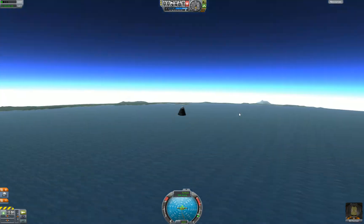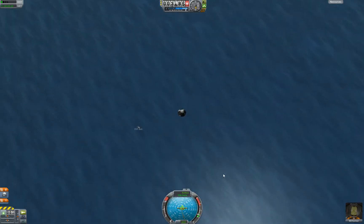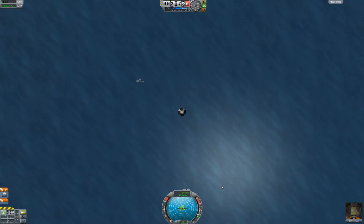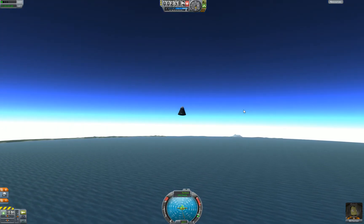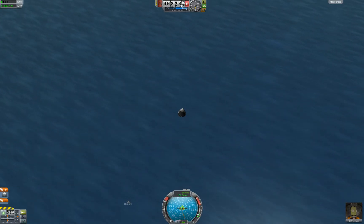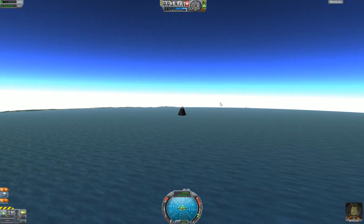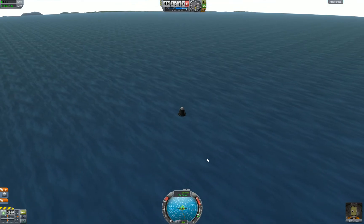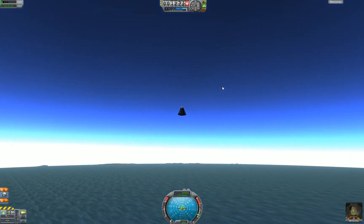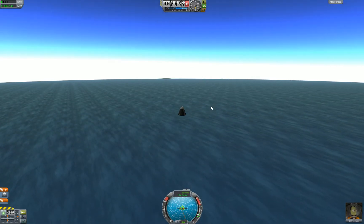I'm just going to let it fall for a while because I don't want to wait for it to float gently to the ocean. I'll pop at 1,000 meters — why not? Bill's totally okay with this. Still decelerating — 120 meters per second, which is approximately 4.5 miles per hour. I do math in my head.